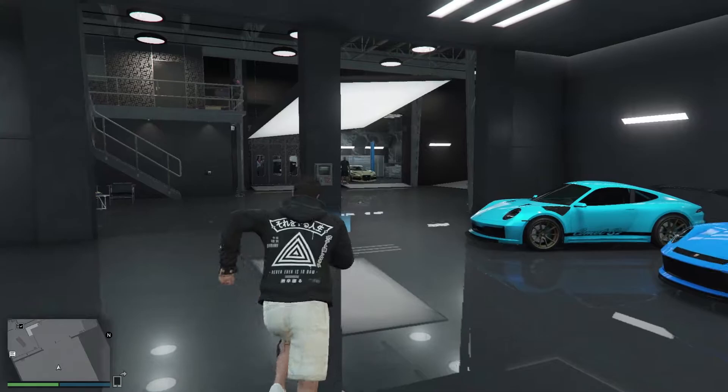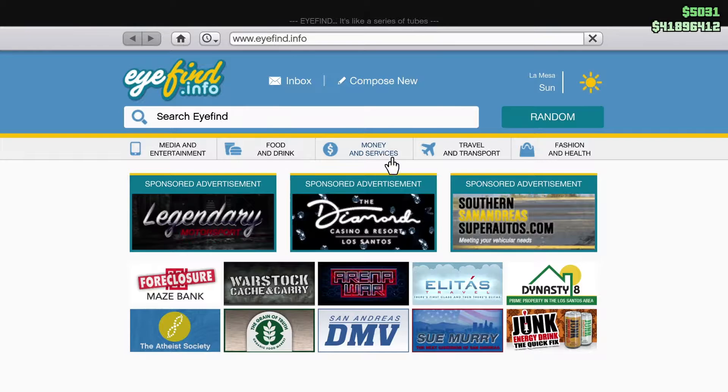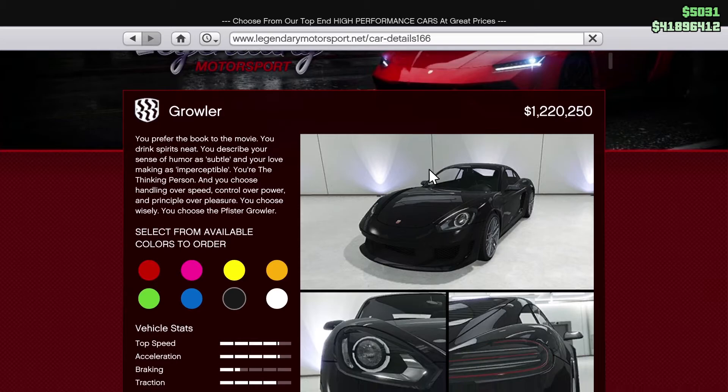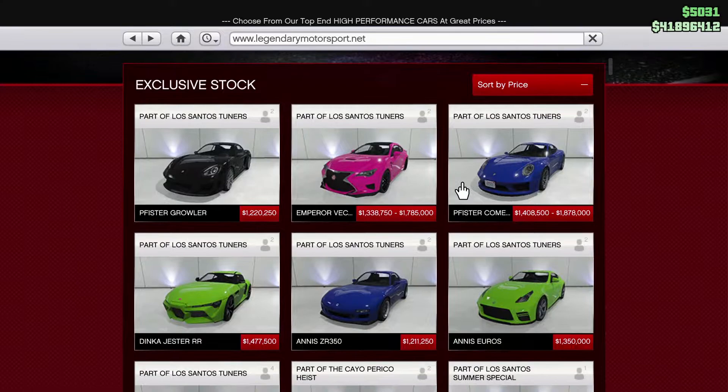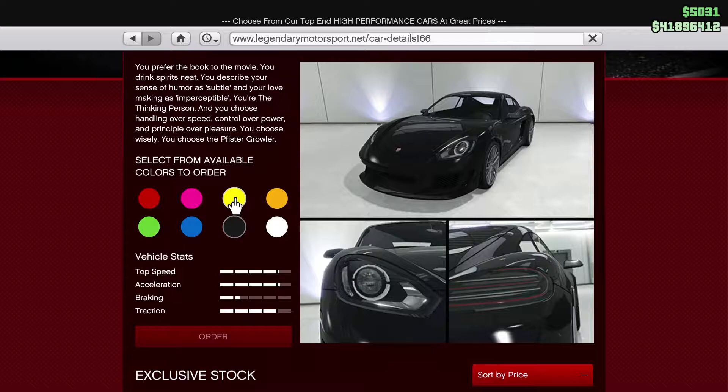Yo guys, what is up, Wild Will here, welcome back to another video. We are starting up this video once again in the garage. Today's Thursday so that means the new car is out — the Pfister Growler for 1.2 mil. I don't know how I have this trade price. It's random. It's the 718 Cayman, and if you already read the title, I'm gonna try building a GT4-type build.